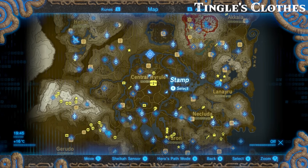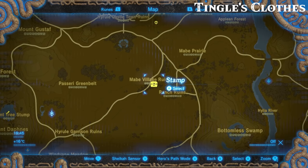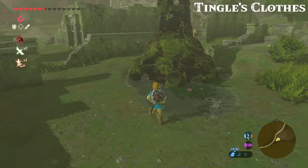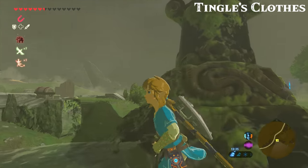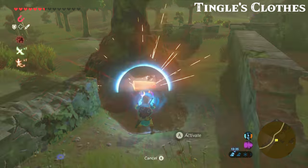Moving on to Tingle's armor set — we're going to start by finding his tights. For this one you want to head to the Mabe Village Ruins in the middle of Hyrule Field. Once you're there, you'll find a deactivated guardian, and underneath it will be the chest with his tights.